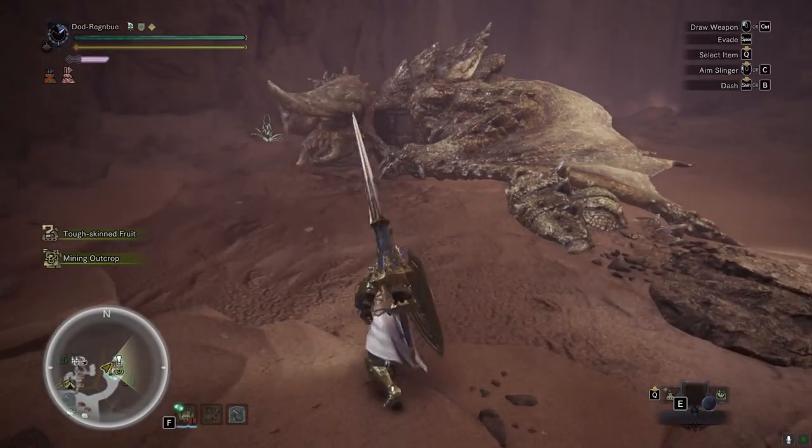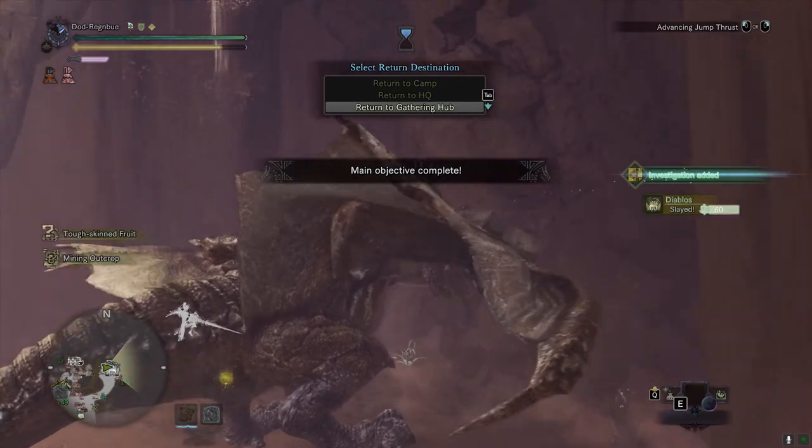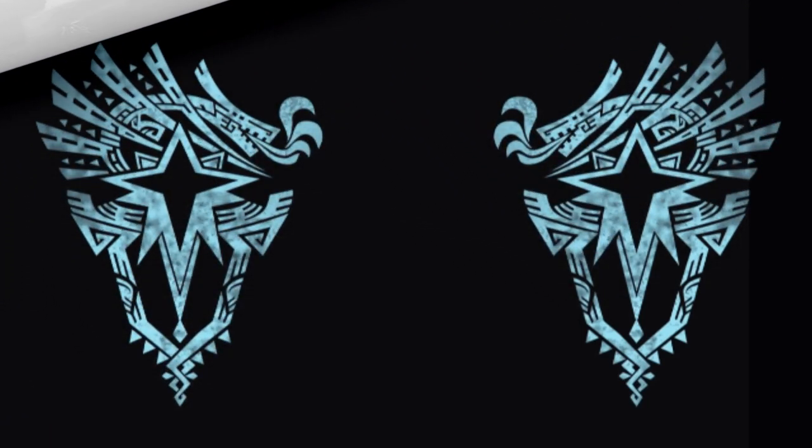I find the Impact Mantle helps out a lot with KOs and stuns and trips, particularly in Master Rank. I hope this helps you out, and I hope to see you again pretty soon. Good luck, have fun, and don't die - it's bad for the health.